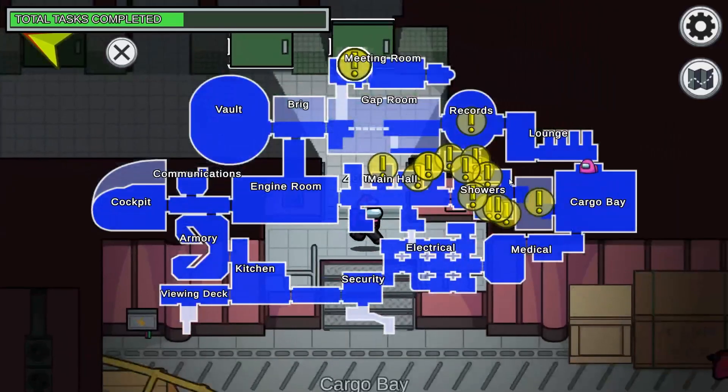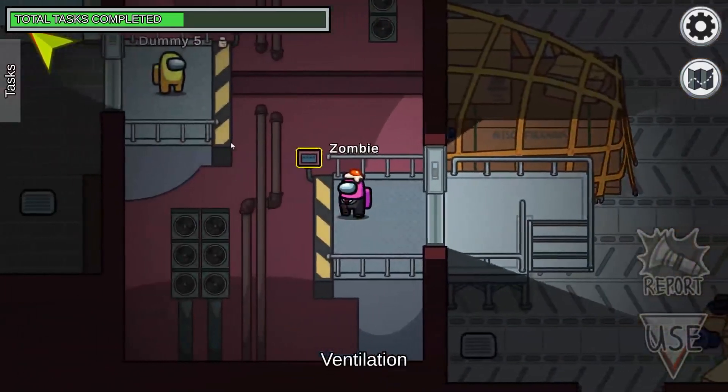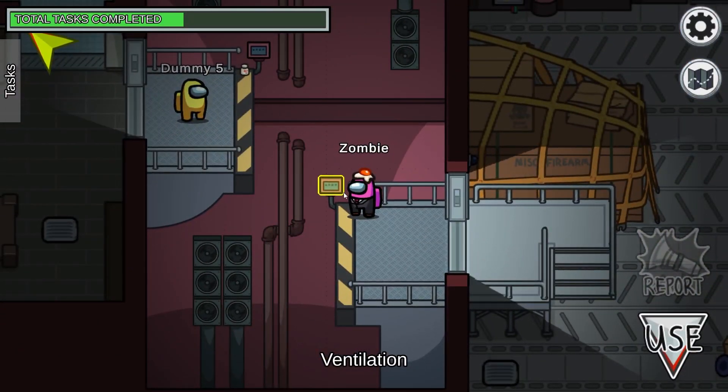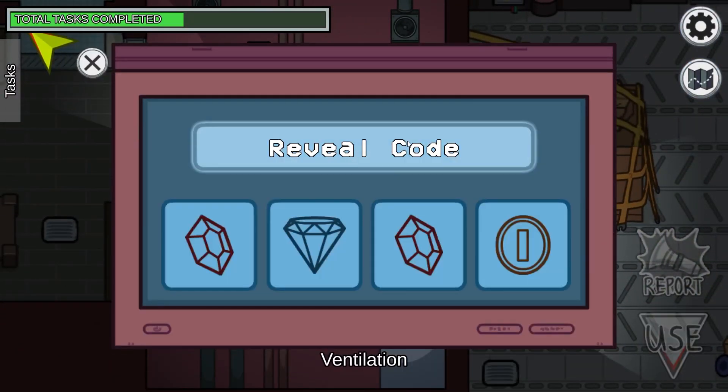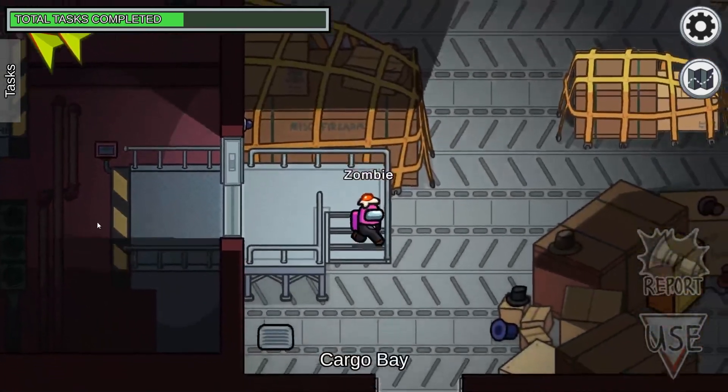I want to show you this input code task quickly because it's also a pretty slow one. Right here there's an input thing, and right here it gives you a code. Realistically, you only have to memorize the first three symbols, because with the fourth one you can just spam through it and it'll automatically complete. You don't have to sit on the correct code. So we have ruby, diamond, ruby, coin — once you have the three correct, you spam the last one and it'll just complete.